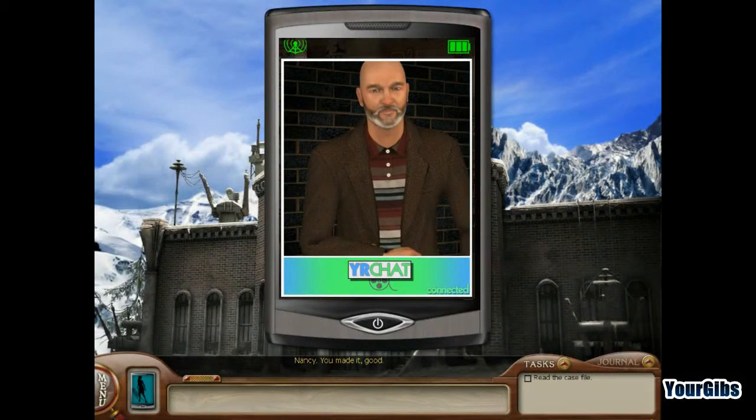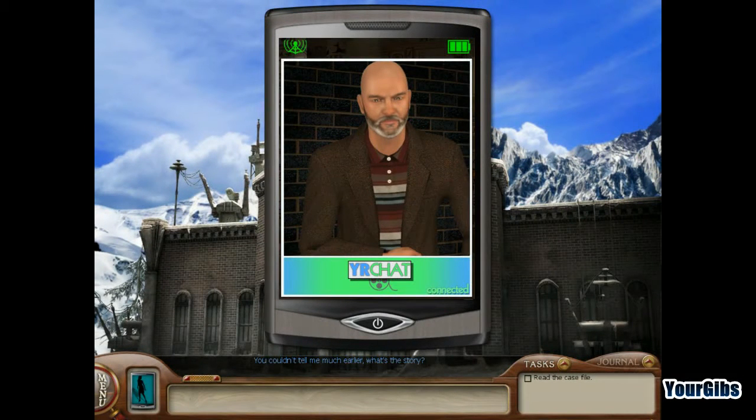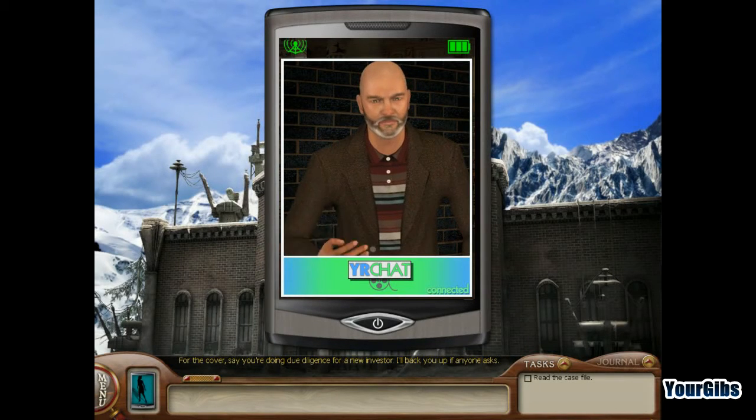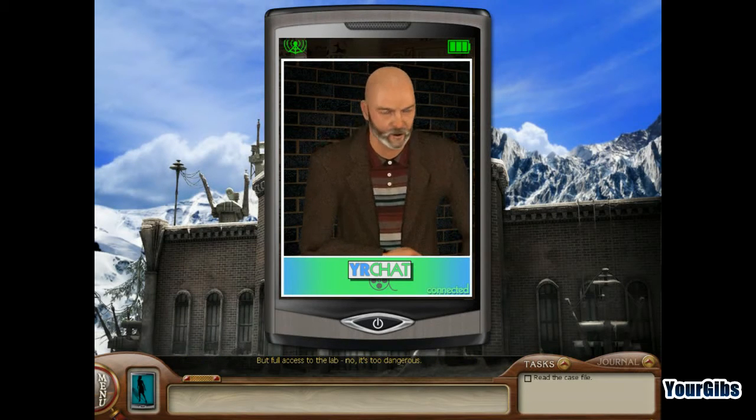Nancy, you made it. Good. You couldn't tell me much earlier - what's the story? You'll find all the information in Nico's desk drawer. The combination is 171943. Got it. I'll need full access to the lab and a cover. For the cover, say you're doing due diligence for a new investor - I'll back you up if anyone asks. But full access to the lab? No. It's too dangerous. If I can't investigate everything, I might have a problem on my hands.